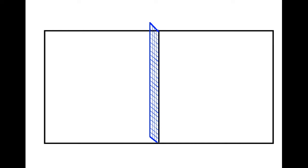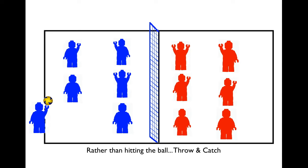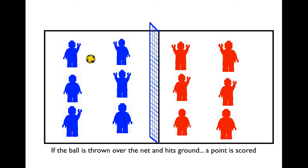Imagine you have your standard court, then you add a net and some players on each side. Rather than playing regular volleyball, you're able to throw and catch. You can make up to three throws and catches and then it's got to go over the net. Throw and catch, throw and catch. When a team throws it over the net and it lands on the other side, a point is scored.